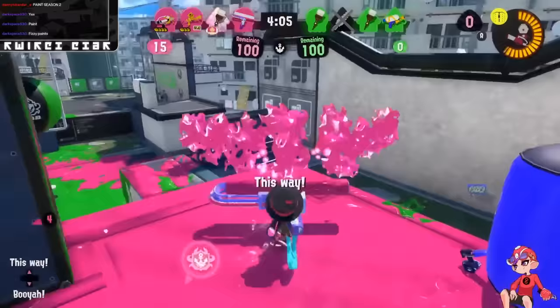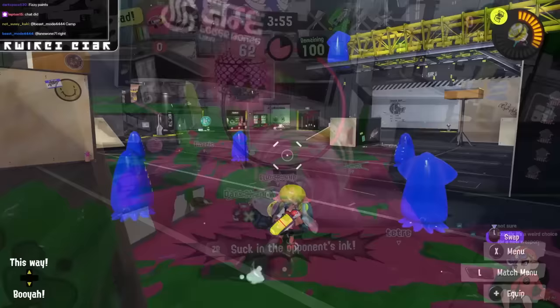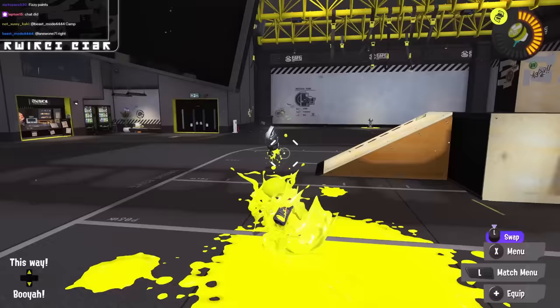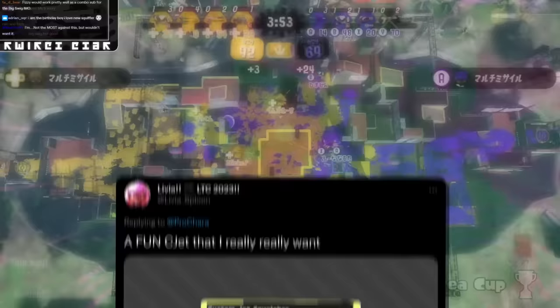Alex says, hoping Big Swig gets a better kit — this would give it more utility than now: Fizzy Bomb and Inkstorm. Useful to make up for the weapon's damage while keeping it support-orientated. Trying to out-paint a Swig that also has a rain would be one of the most painful things ever, and Fizzy would be fine for movement. Overall though, I think I want Swig to get a more versatile, aggressive kit. While this gives it more tools than its current kit, I'd prefer something that would help it more in the other modes — that's where it really struggles right now.